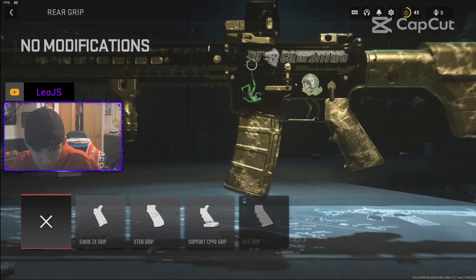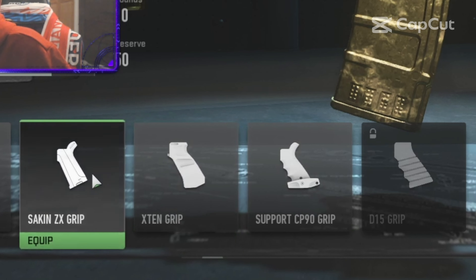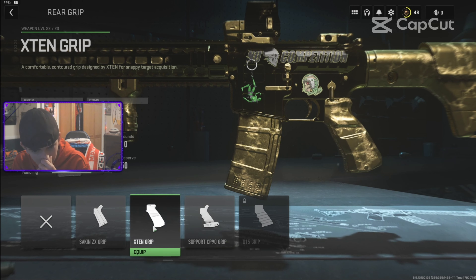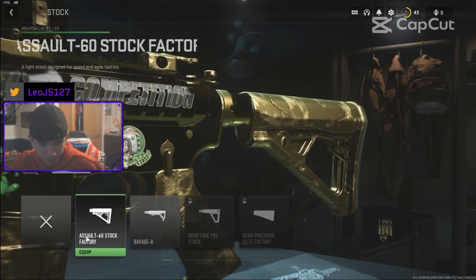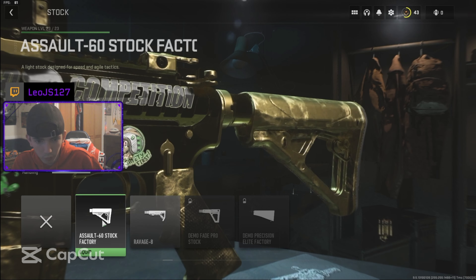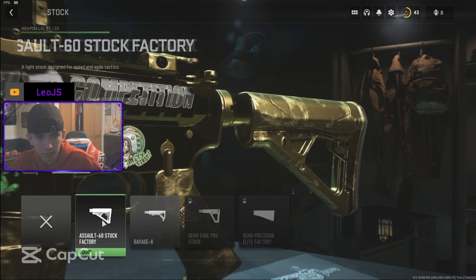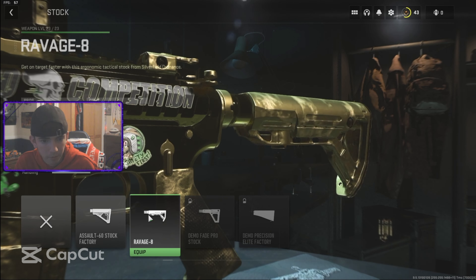If I didn't add that, I think I would have added either one of these rear grips — it could be the X10 — or one of these stocks, the Ravage 8 or the Assault 60. Either one would have worked, would have decreased the recoil. But the speed is a lot better with the stock — it decreases recoil and accuracy by some bit, but the speed is so much better.